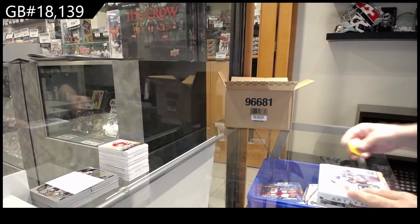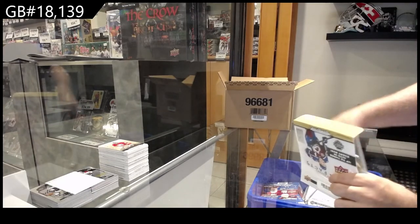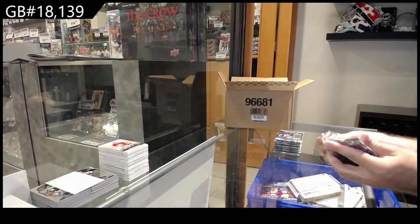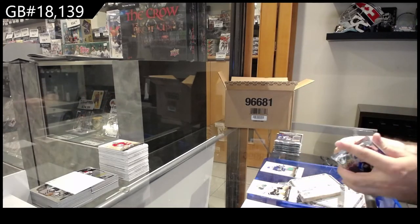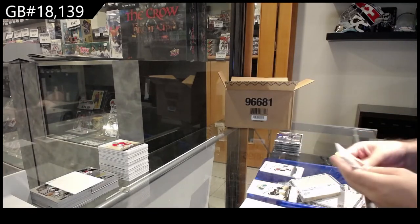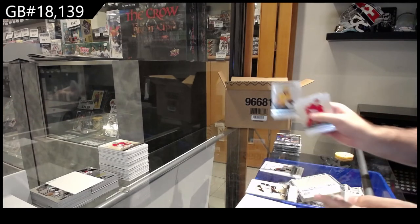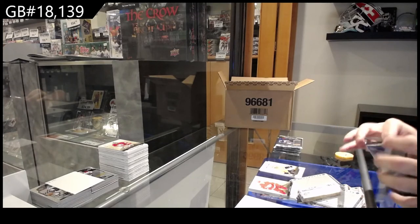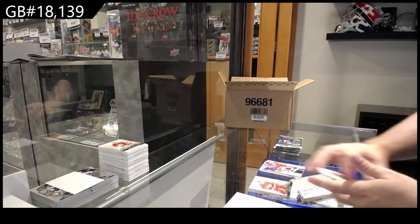All right, last two boxes! We've got a dual jersey /199 of Patterson for Vancouver. Number /85, a rookie for the Hawks of Kalinokov. 9.99 of Tanner Jeannot for the Preds. We've got a Threads of Time for Montreal — Carey Price.